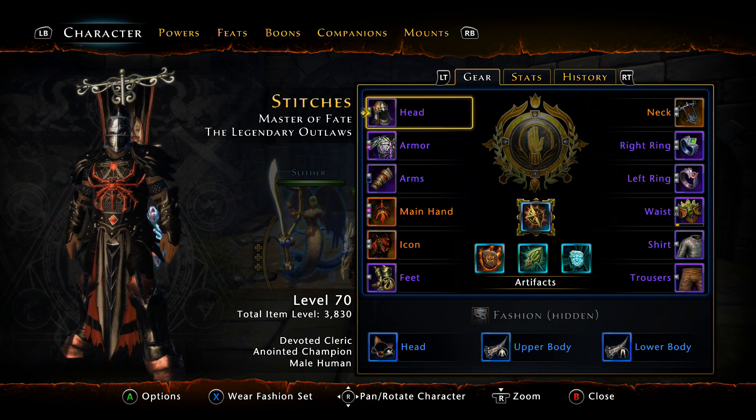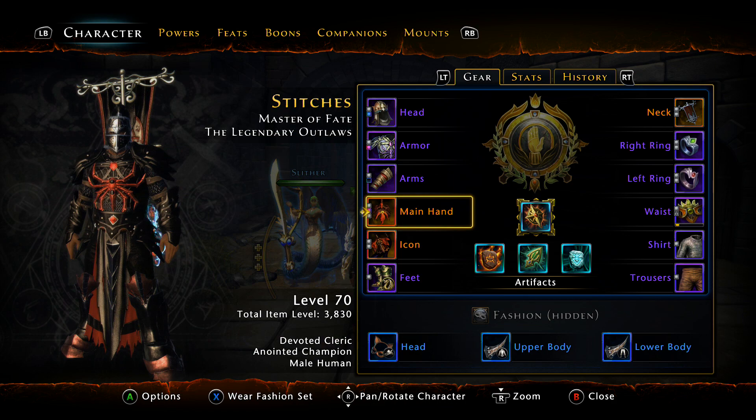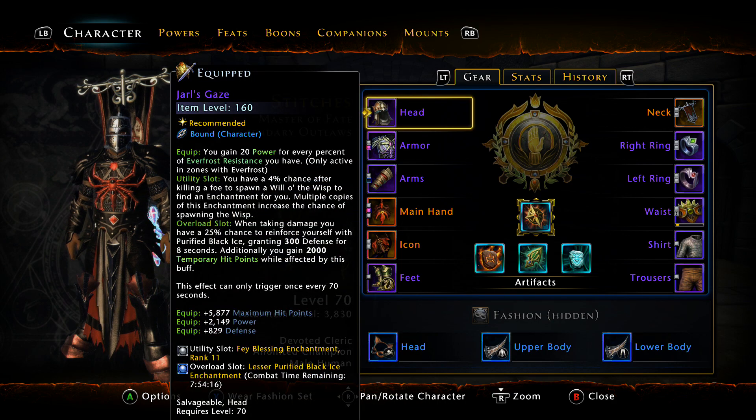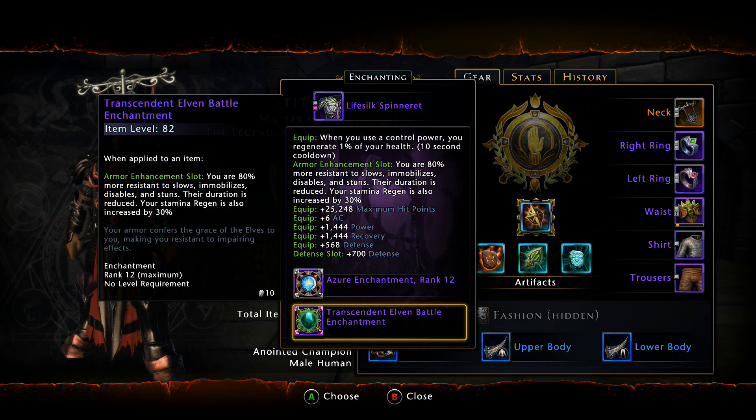For Reinforcement Kits, you want to stack more power — Power Kits on your head, armor, arms, and feet. I haven't put them on yet; if I had them this character would probably be 4K by now. For the armor enchantment, I'm currently using Train Descent and Elven Battle for 80% resistance to slows, immobilizes, disables, and stuns. You can basically use whatever you want here — Negation, Shadowclad, Soulforge. Your armor enchantment is personal preference.